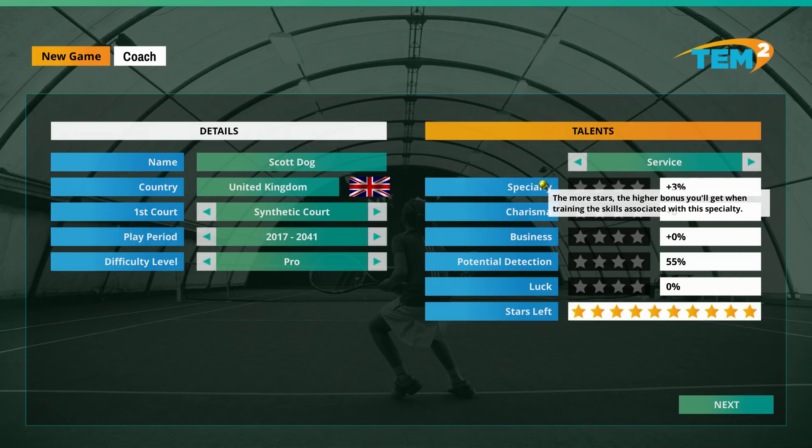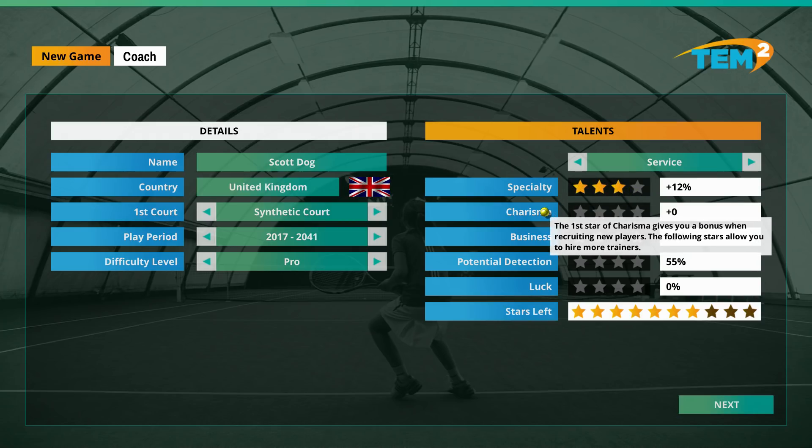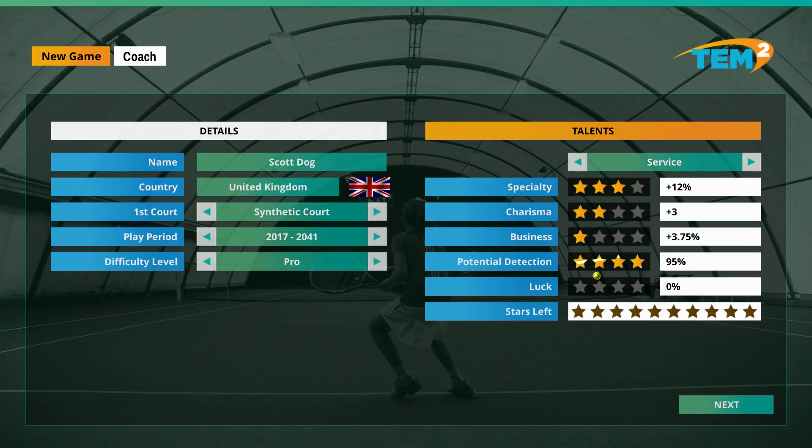Especially - the more stars, the higher bonus you'll get training associated speciality. Let's go high in that one. Charisma - first star gives you a bonus on recruiting new players, following stars allow you to hire more trainers. We'll get a couple of those. Get more money from sponsors - we'll take one of those. Potential detection - we want lots in there. Luck - I'm going to get rid of one Charisma and put a couple of stars into Luck.